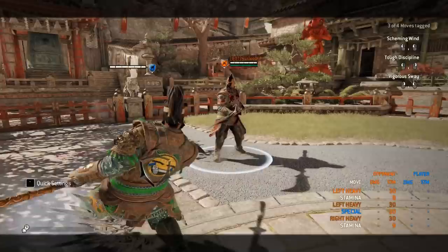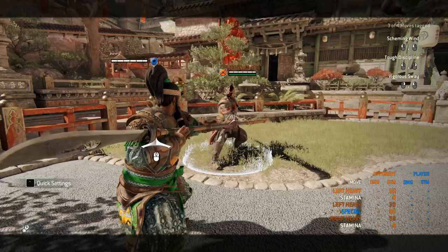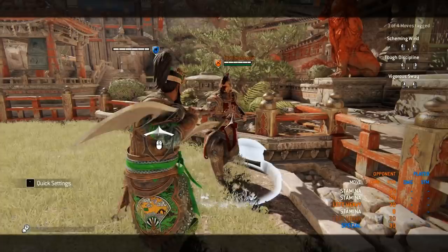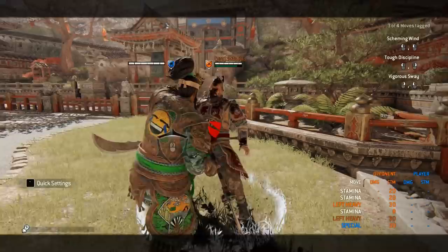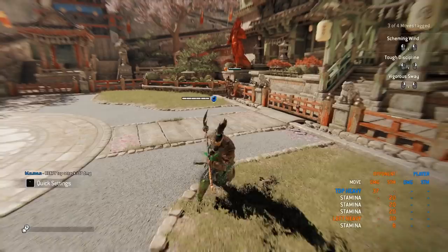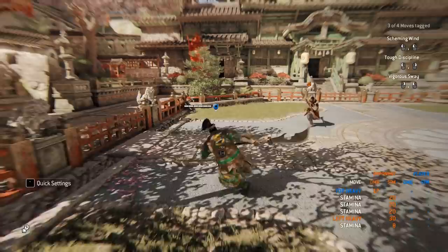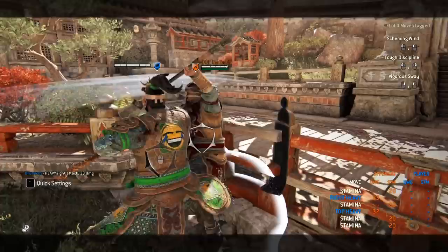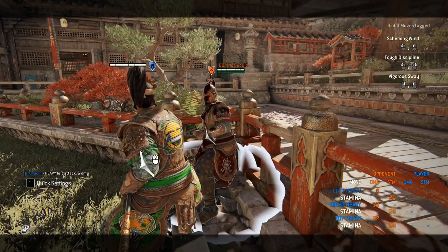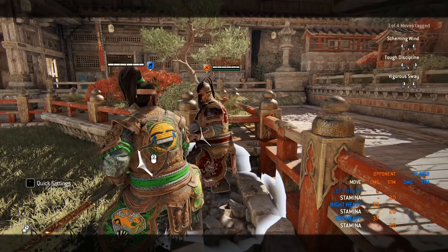Now let's go into actual wall punishers from the guard break. If your opponent is quite far from the wall, you can get the top heavy. But if he's not far enough away from the wall, you will not get the heavy. He's pretty much like Raider — you need to be at a good distance so the opponent recovers slower and you can actually hit your heavy. He's not like Highlander where you recover quicker; you need that specific distance, like Raider or Peacekeeper.